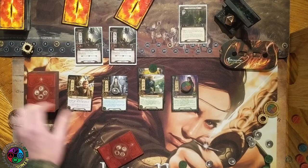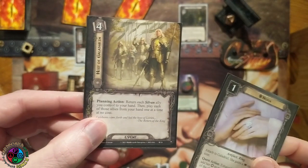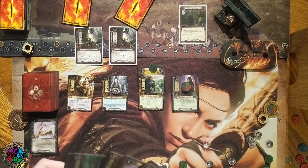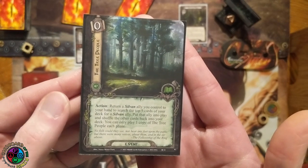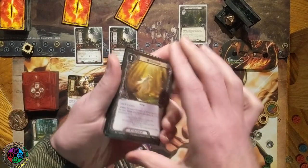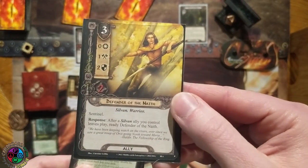In response to my desire for more cards, I'll play Daeron's Runes and draw two cards, discarding one. I get another copy of Nenya and a fun card. Nenya is unique — I can only have one in play, so I discard the second copy. Now let's play the Tree People. It costs zero and requires a Lore hero. It says: return a Sylvan ally to your hand, then look at the top five cards of your deck, put any Sylvan you find into play, shuffle the rest back. I'm going to return the Minstrel to my hand.